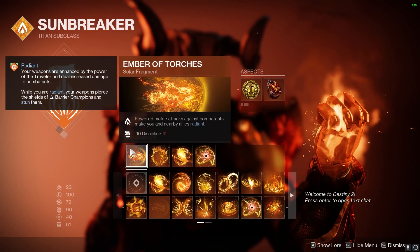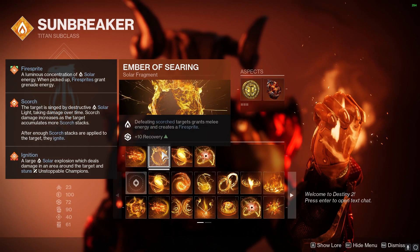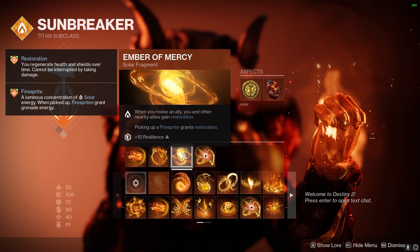Moving on to the fragments: Ember of Torches — Powered Melee attacks make you radiant. Ember of Searing — defeating Scorched Targets creates a Fire Sprite. Ember of Mercy — picking up a Fire Sprite grants restoration. Ember of Solace — Radiant and Restoration effects have increased duration.